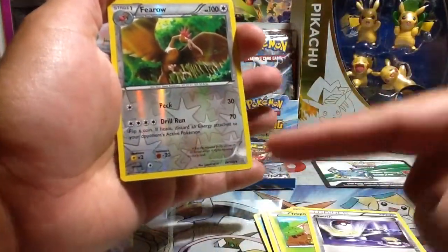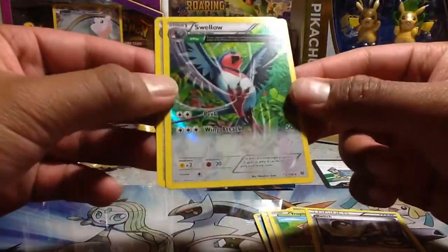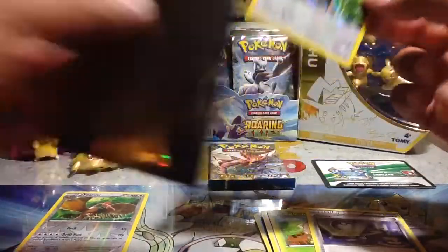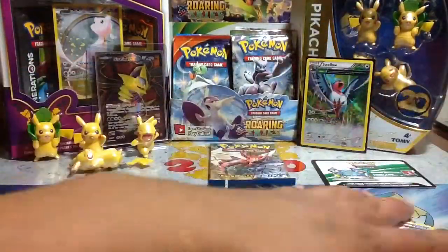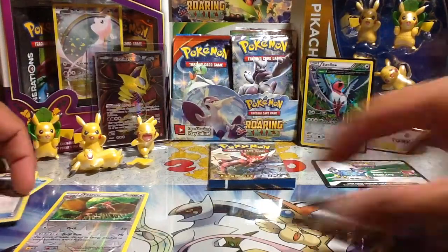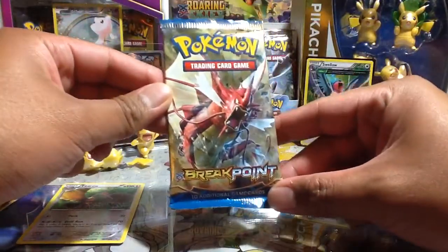So from Roaring Skies we got a Shuppet, Fletchling, Togepi, Mega Turbo, Tropius, a Switch, Fero reverse — not a rare but I thought it would be — and a Swellow and Ancient Tree Hollow. Nice! I'll go ahead and sleeve this up. We seem to be lucky for our second episode, technically third but officially the second of this series.